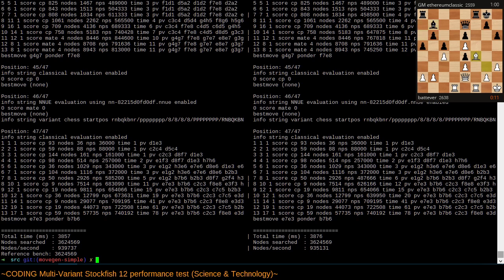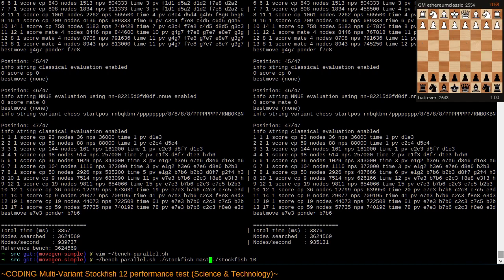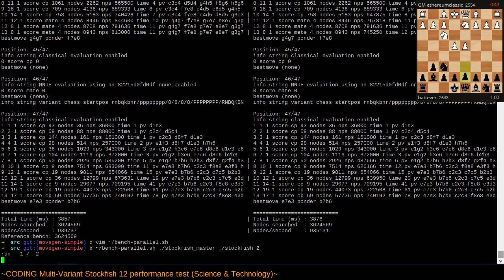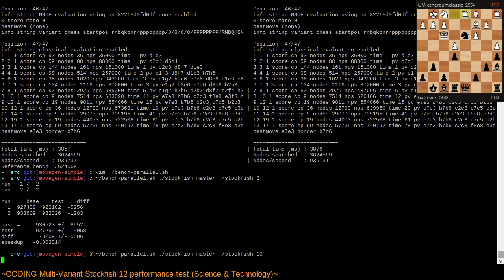All right, we encountered the same number of nodes searched and the best move is the same, so all I've changed is the move generator and I don't seem to have broken it. Next, let's check out bench_parallel. You remember earlier I removed the variant parameter — let's put it back in. So if we run bench_parallel we want to compare my master branch to my feature branch. Let's start with two runs, make sure we're anywhere near the same ballpark, and then do a larger number of runs.